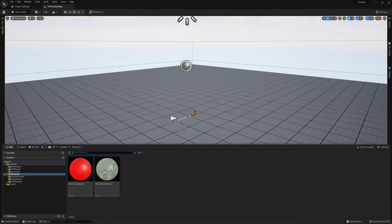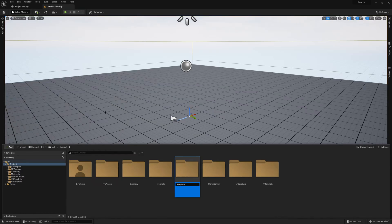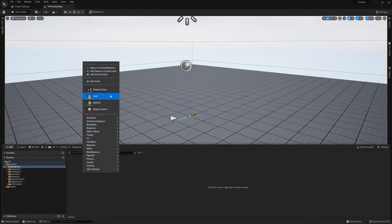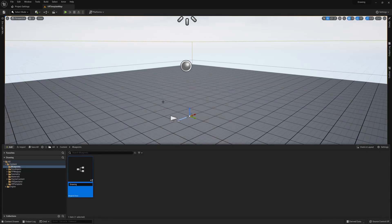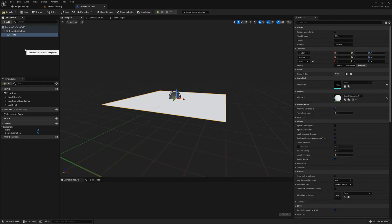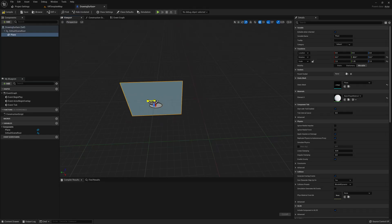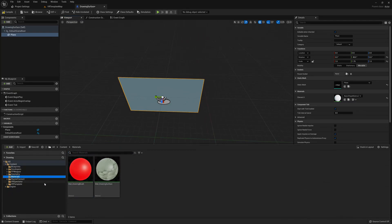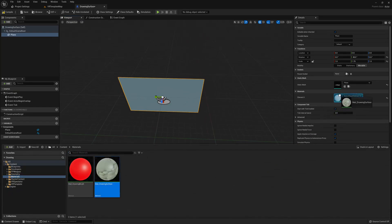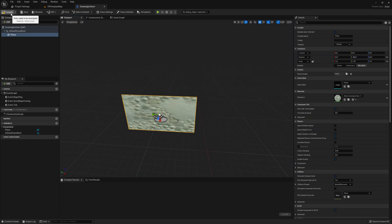Once you have both materials set up, we're ready to create the drawing surface blueprint. Create one more folder called "blueprint" and give it a new actor called "drawing surface." In the viewport, the only thing we need in this actor is a plane. You can scale this plane, rotate it here in the blueprint, or just leave it as the root component and rotate it once it's in the level. I'm going to rotate it here to make things easier, and I'll also go ahead and assign that first drawing surface material to the plane.